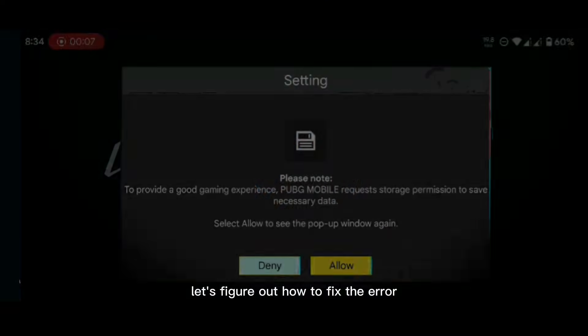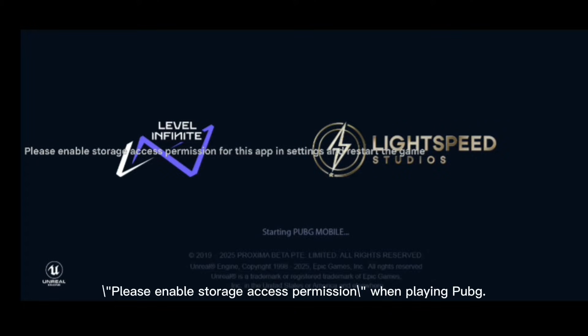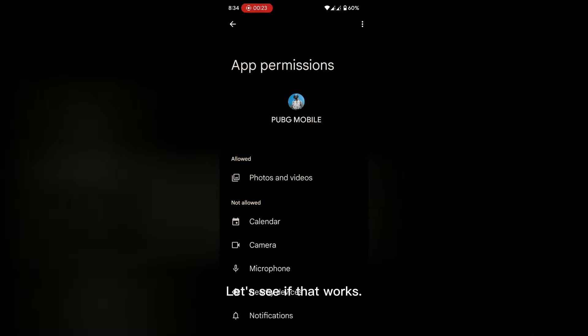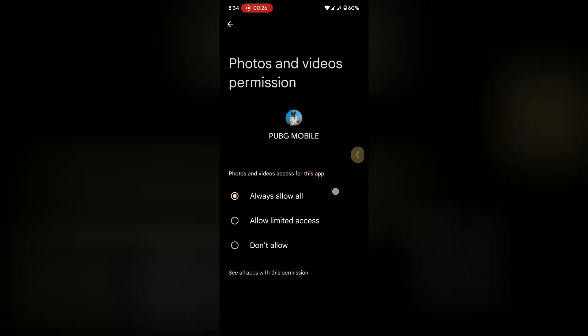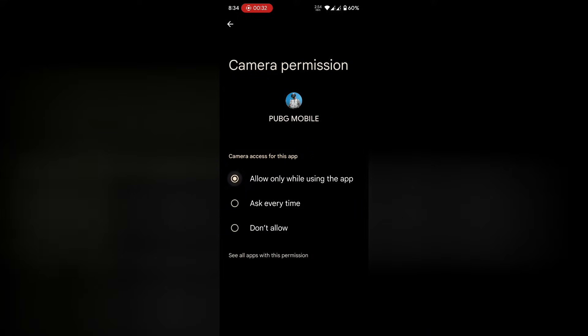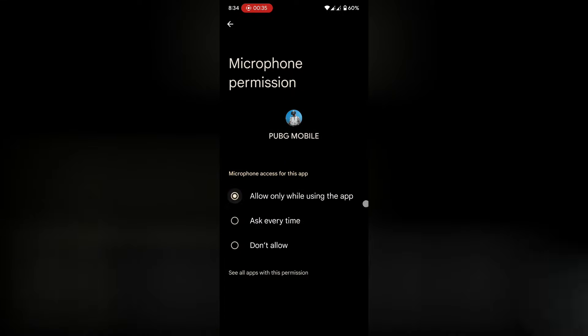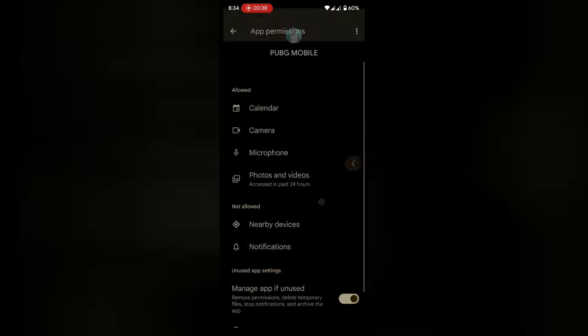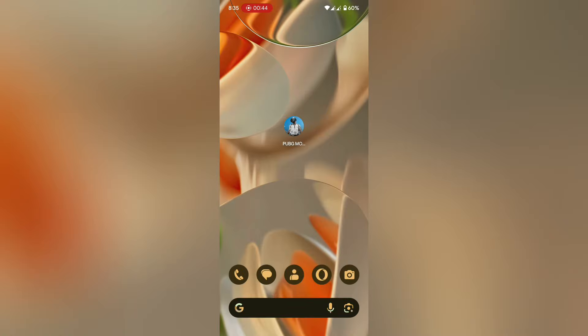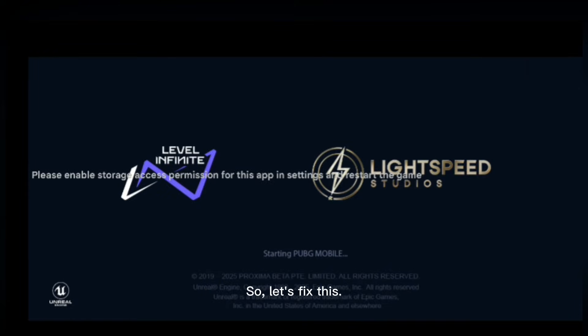In this video, let's figure out how to fix the error 'please enable storage access permission' when playing PUBG. First, we'll give the app all the permissions it needs to see if that works. Nothing seems to be working, so let's fix this properly.